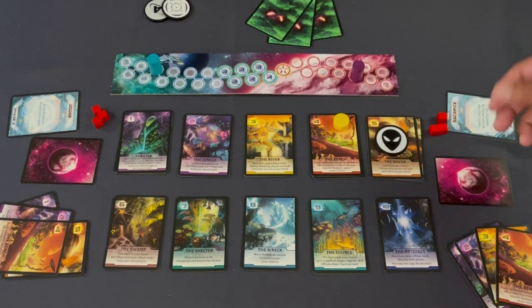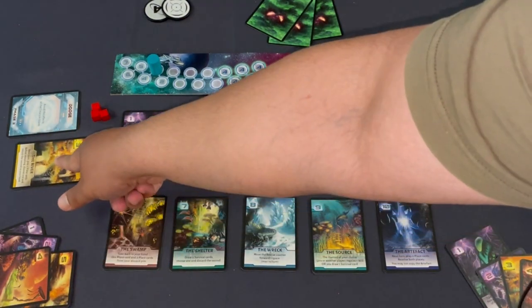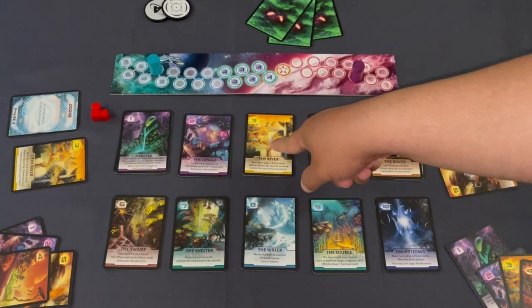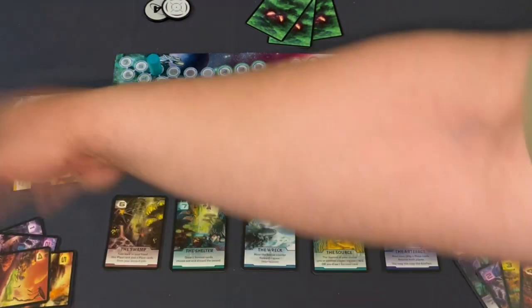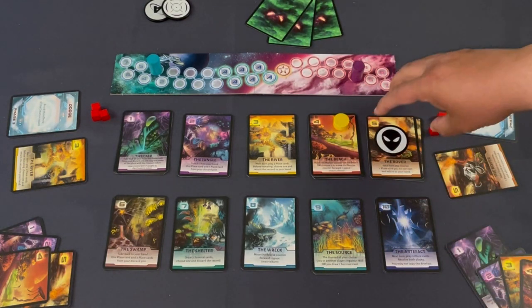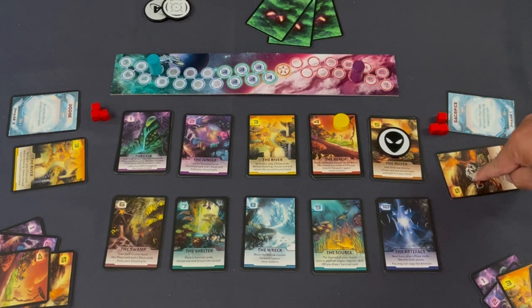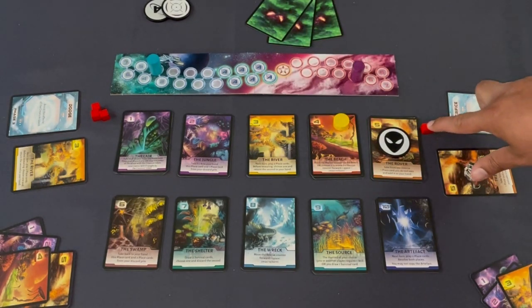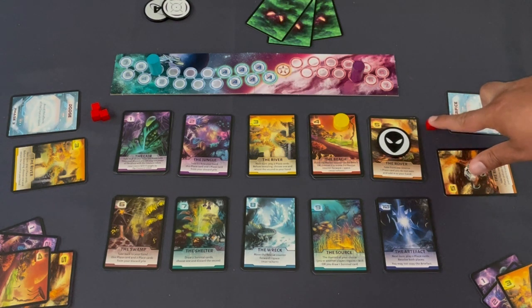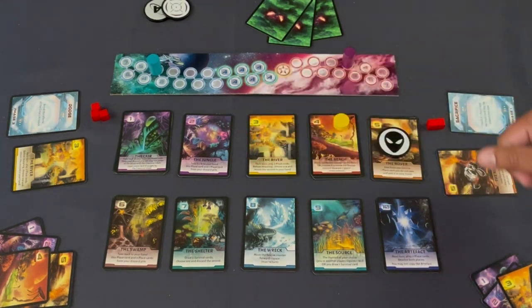In phase three, everything is revealed. If the hunter didn't go to space three, that character executes the River power — playing an extra card. But crucially, if the hunter guessed correctly, they've captured that character. The explorer loses one will — essentially hit points, which are very low. The assimilation track then advances. Phase four is cleanup.